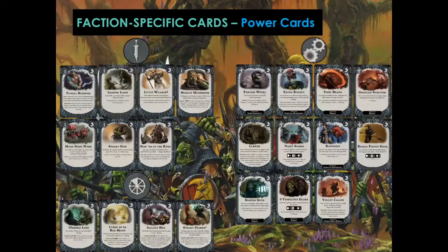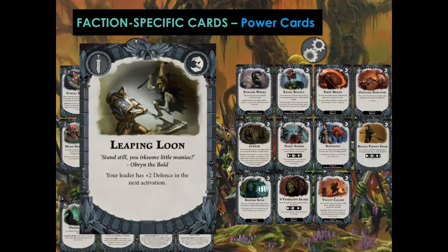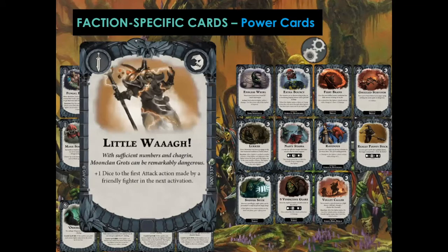Now let's take a look at this Warband's power cards — gambits first, then upgrades. First gambit is Fungal Blessing: as a reaction, play this after an enemy fighter's attack action takes an adjacent friendly fighter out of action — their attacker suffers one damage. I'm giving it a B — it's nice. Leaping Loon gives your leader plus two defense in the next activation. I'm giving it a B — nice if you want to lead with Zarbag, but each individual isn't really that valuable so you may not want to invest a card just to keep your leader alive. Little Law gives plus one dice to the first attack action made by a friendly fighter in the next activation — that's a B, a solid accuracy improvement.